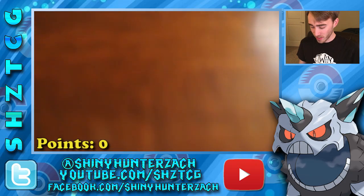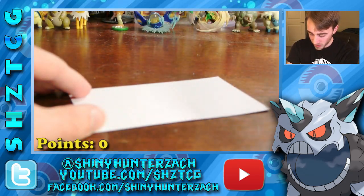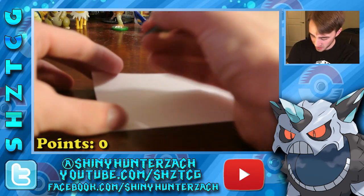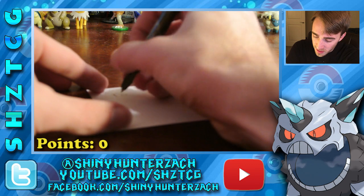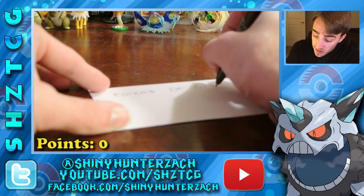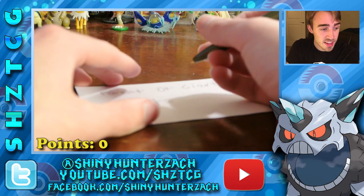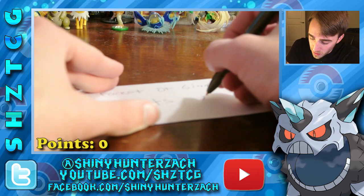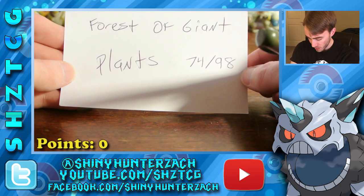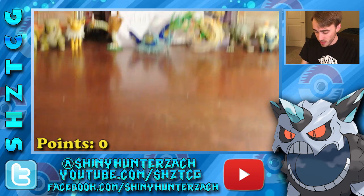Let me move the camera down so you can see me writing this. I'm going to do the uncommon trainer card Forest of Giant Plants, which is number 74 out of 98. So let me just write this down — Forest of Giant Plants, and the set number, 74 out of 98. And there it is. There's my handwriting.